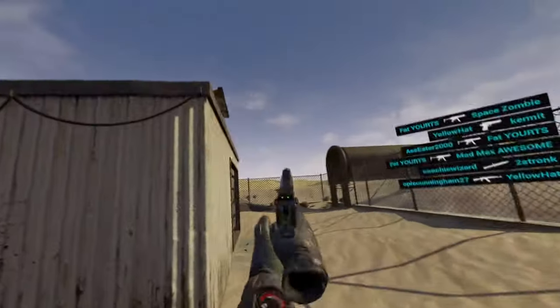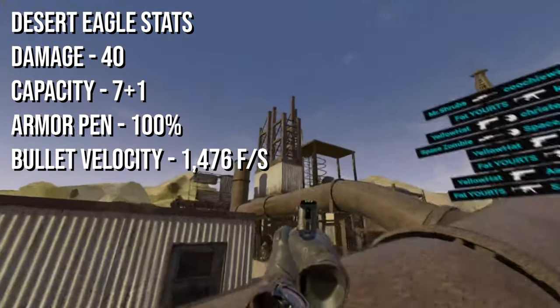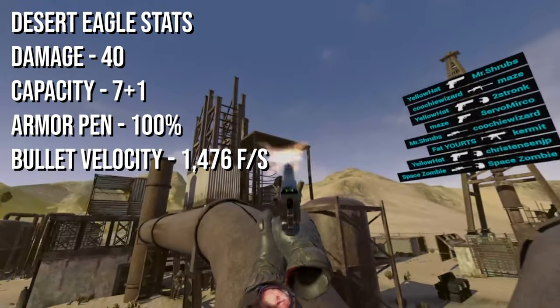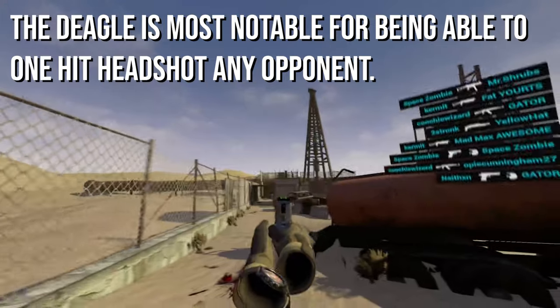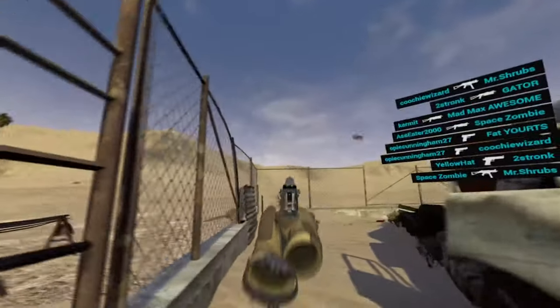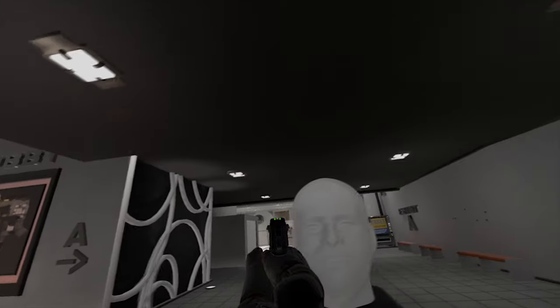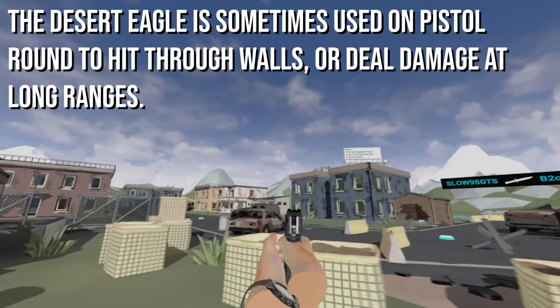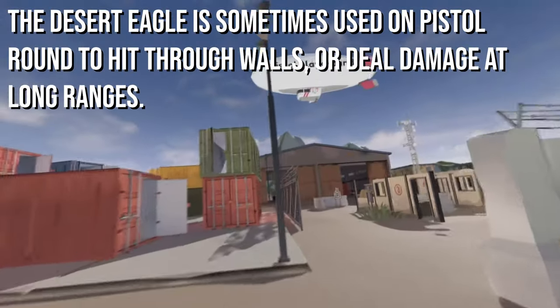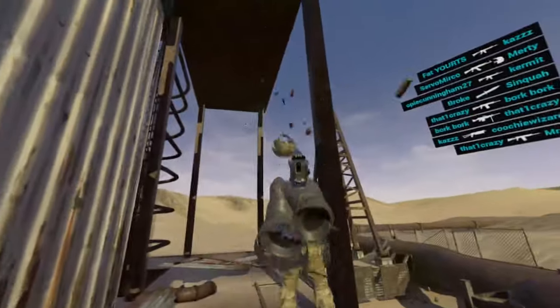Now we get onto the big guns — at $800 we have two pistols. First is the one and only Desert Eagle. The Desert Eagle boasts an impressive 40 damage and even with its falloff, it remains a 3-hit kill at any range, granted you're not shooting somebody in the foot. What makes the Deagle really stand out is its ability to one-hit headshot at any range, no matter if the player is wearing a helmet or not. The ability to do this on a save round and steal an enemy's weapon can completely change the course of the round. Even getting two body shots on a player is massive as it puts them into one-shot range of most weapons. On pistol round, its niche is doing massive damage at long range and penetrating thicker walls that other pistols cannot. Compared to the next pistol, the Desert Eagle is a bit more consistent at range but loses out at close range, unless you're getting headshots.